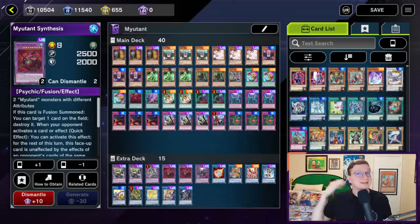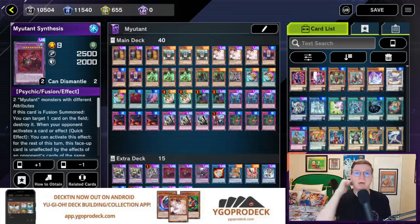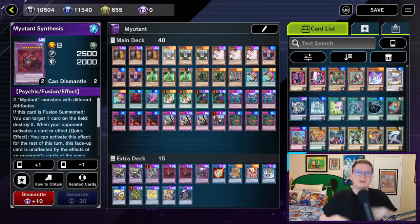Today we're taking a look at Mutant. But first, this video is sponsored by YGOProDeck. Looking for a place where anyone can upload Master Duel decklists and get feedback from the community? Want to give opening Master Packs a try without spending real money? Want to know the gem cost of a deck before you commit to it? Then go to www.ygoprodeck.com. Now let's mess with Mutant.